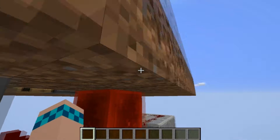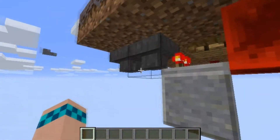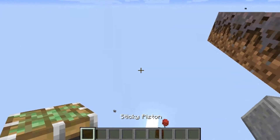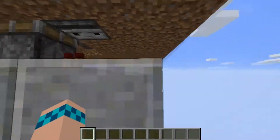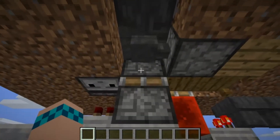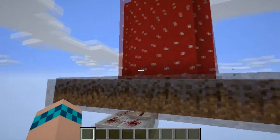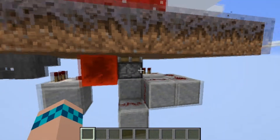Looking at the redstone, all we have are the stairs slash double piston extender. Right here is the magic button, so we can have the button up here and still activate it down here — that's just a sticky piston. Right here is the circuit leading into the double piston extender: a regular piston on top and a sticky piston on the bottom. It's just a simple compact double piston extender.